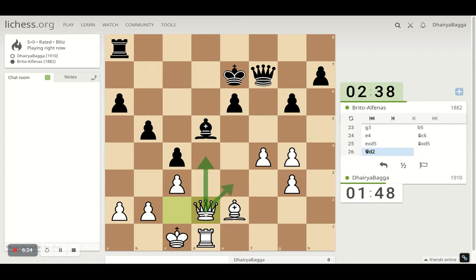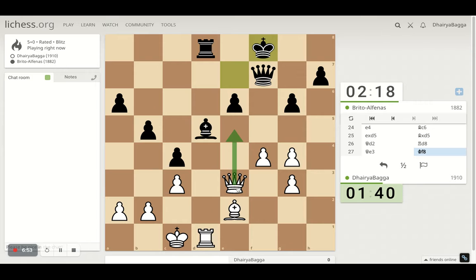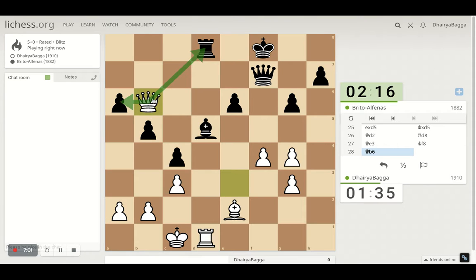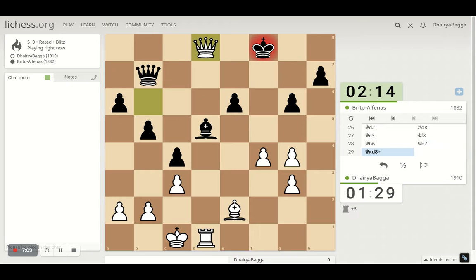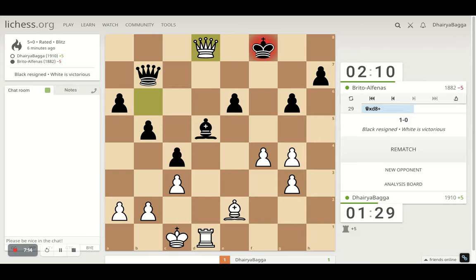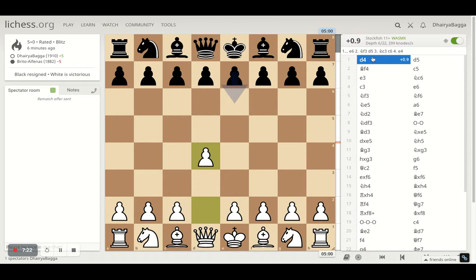Now I have this queen move — queen is going to swiftly go on e3. The idea is to pin the pawn and then take on the bishop. I have to move; this is also one way of taking on the queen and exchanging stuff. I can just take the pawn as well — free pawn there. Let's go here, actually attacking the rook and attacking the pawn. He offers queen exchange — why would I take? I'm getting a free rook. Resignation! Let's analyze the game.